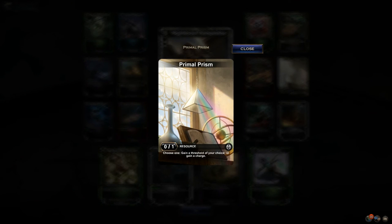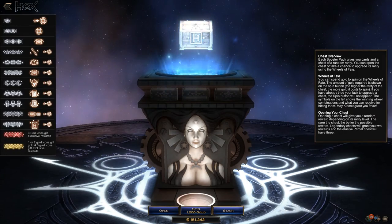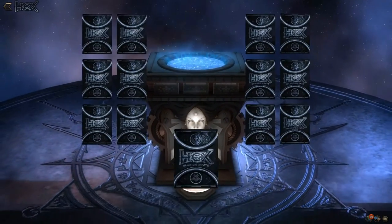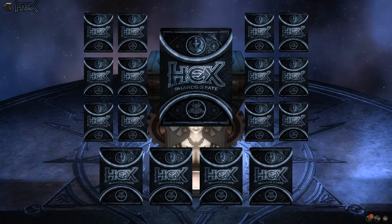Primal Prism: gain a threshold of your choice or gain a charge — that's nice. There are some good resources called wells in this set. You really want to make sure you get a playset of the rare resources if you can, because rare resources enable other decks in the future.